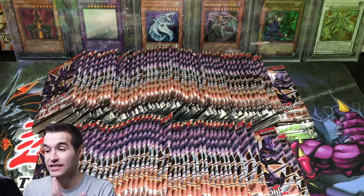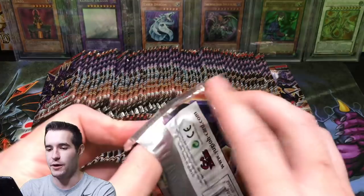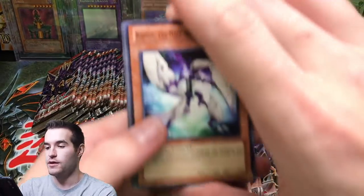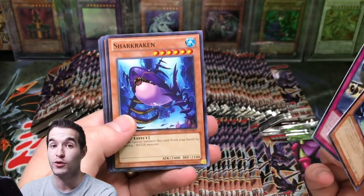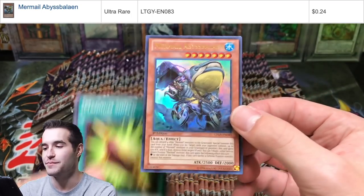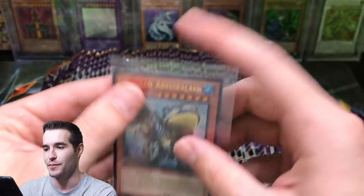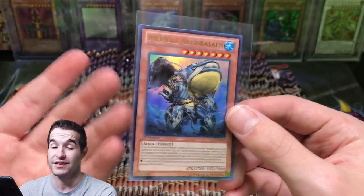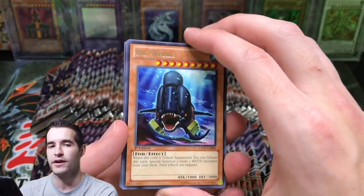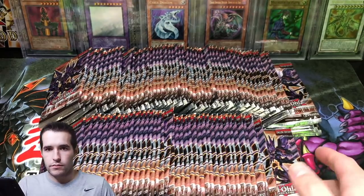I'm definitely going to need to grab more sleeves before the end of this, but let's just get started. Maybe after we pull a Ghost Rare. First edition Lord of Tachyon Galaxy, guys - what can we get? I'm just hyped. There's Ultimate Rares, there's Super Rares in here, there's awesome stuff. Oh, Mermail Abyss Baleen. I've actually got a playset of these thanks to that $4,000 collection - that guy had all those Mermails. There is an Ultra Rare. There are a lot of good Rares in here. The Dragon Rulers - that's what we want to hit. 99 packs to go.